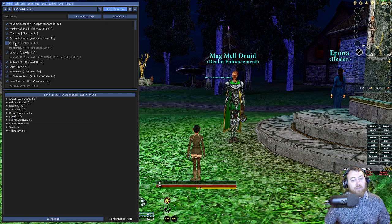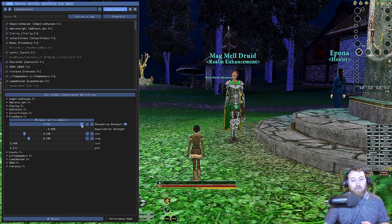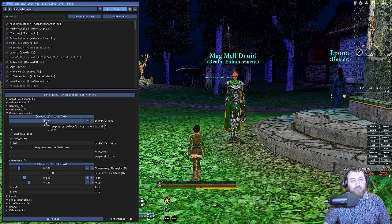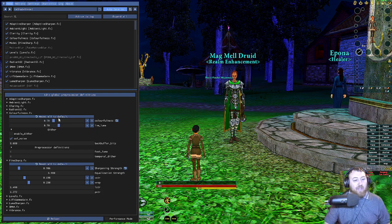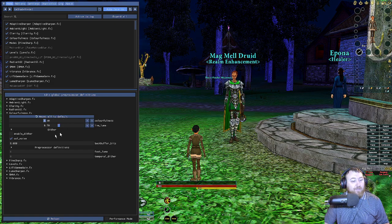You can go in here and turn Fine Sharp on. For Fine Sharp, I like to actually reduce the amount because the default amount can get really crazy looking — it's like putting bold on all the outlines, which I don't really like. You can move the slider all the way to zero if you want. Colorfulness is the color saturation — you can move it around and see it get way more vibrant, or go all the way down and get way more washed out. There's all kinds of stuff you can do with these sliders and you can see it all happen in real time. If you mess up and don't like a change, you can always select 'Reset All to Default' for each individual effect and then play with it again from the default setting.